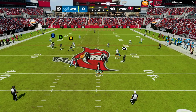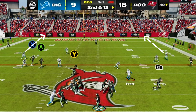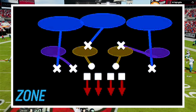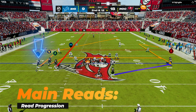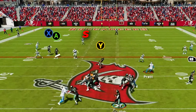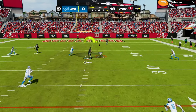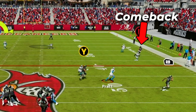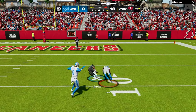When you snap the ball, you're going to see the deep safety drop back into a deep middle zone, and the corners drop back into a deep outside zone. This is a clear tell that the opponent is in a cover 3 shell because there are 3 deep zones. So your main read here is the post. If you see that the vertical is able to push back the one high safety, you will be able to hit your post up the middle away from the safety. Notice that the deep right of the field is wide open because the comeback route pulled the deep third down to create space for the post, which turned into a huge play down the field.